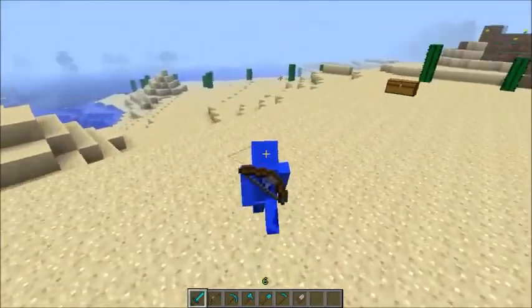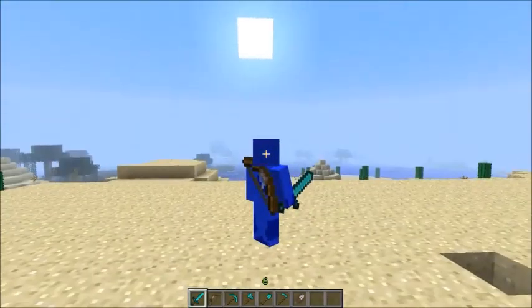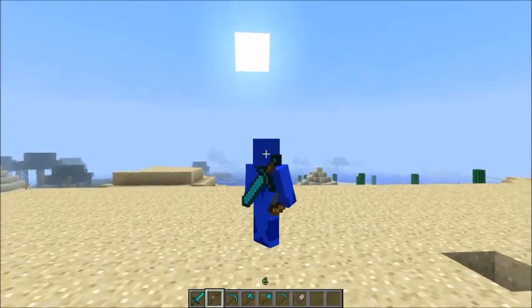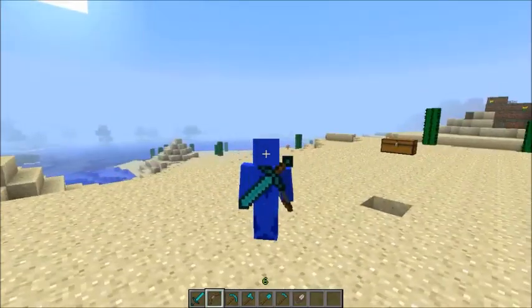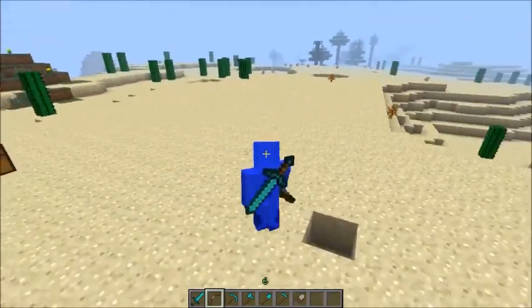The way this mod works is that the last tool in your hand will show up on your back. So if I have a diamond sword in my hand and I switch to bow, it will put a diamond sword on my back. That's actually how this mod works, and it is awesome.